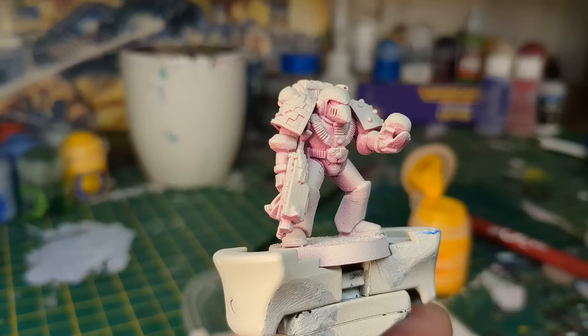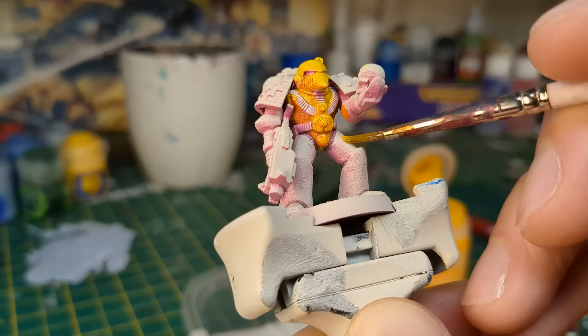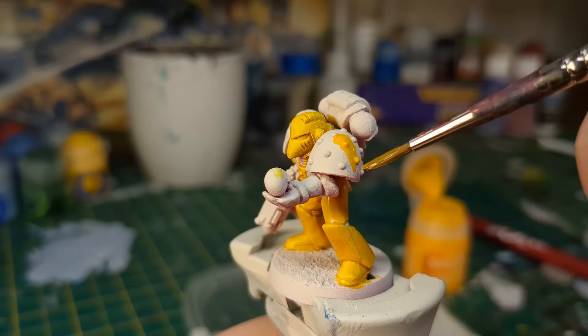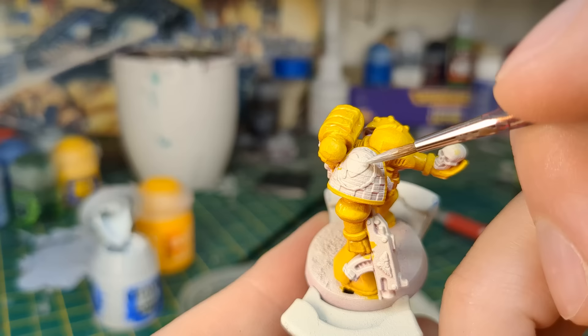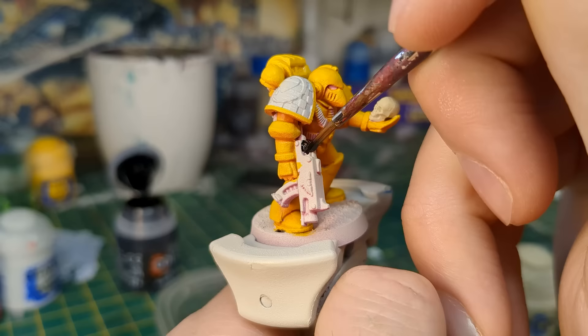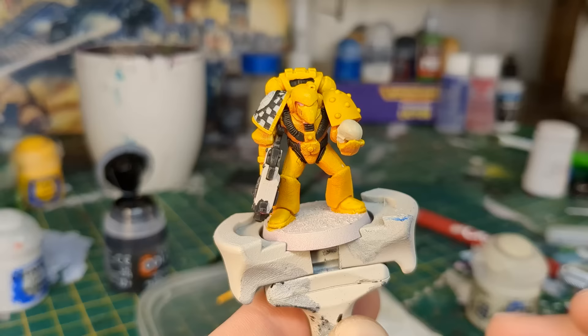I primed the mini Army Painter's Pixie Pink, then gave it a top-down spray with Wraithbone. I've seen lots of folks saying how good this method is for painting yellow, so was keen to give it a go. I painted the armour Imperial Fist — the idea being that when yellow is in shadow it's purple or dark pink, so this method really complements that. I painted the pauldron with the iconography Ulthuan Grey, then Brother Yorick's skull Screaming Skull. The bolter parts outside of the housing were painted Black Legion, along with the cabling on the Mark VI armour and the backpack.